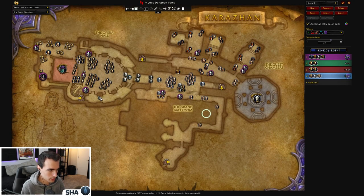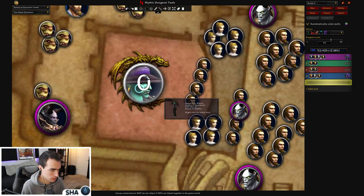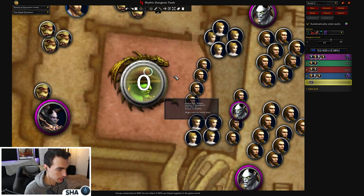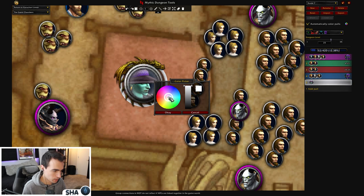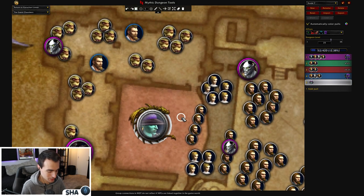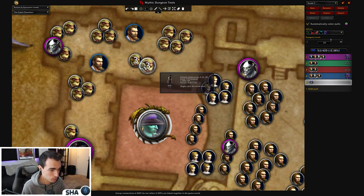Then we go down to the Guest Chambers and run down this hallway into the boss fight. Depending on the week and what region you're in it'll be different, and then we do the boss. Now this is a bit of a hot take — I know some people will disagree — but a lot of people suicide here, they come in, die, and reset back to the graveyard. That's a great strategy, and we're also going to use that strategy, but I think this trash is pretty efficient for how easy it is.